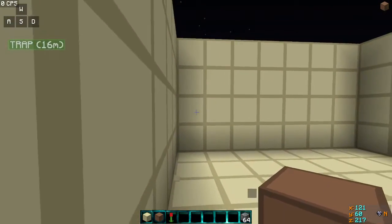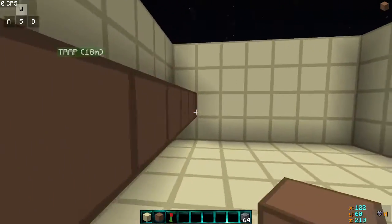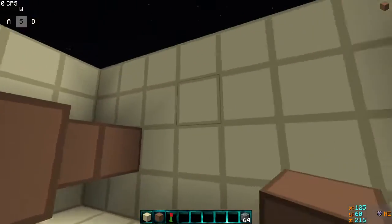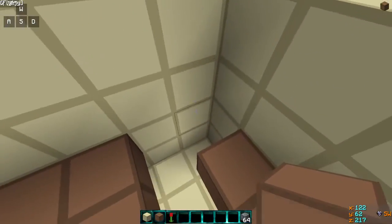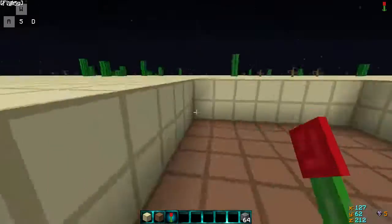Come back over here — this is where the tutorial starts. First off, you would place all your dirt throughout the third layer: one, two, three — place it on the third layer. It must be the third layer, otherwise this trap will not work.